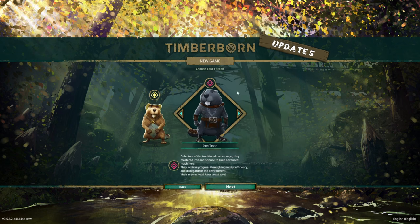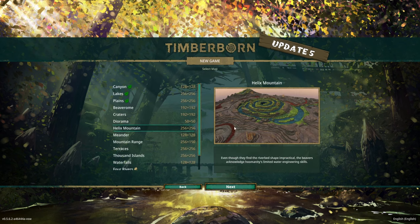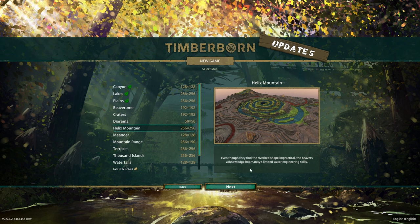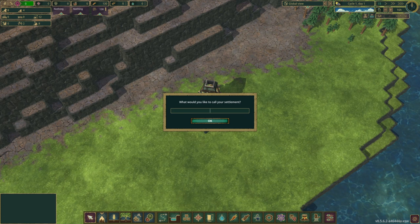So we're going to get into a new game. We're going to play as The Iron Teeth. And I'm thinking that we're going to play on Helix Mountain. It's a really interesting map. And as you can see, we've got the bad water being introduced. We're going to play on normal difficulty and let's get into this. I think that this is going to be a good playthrough to start out on. It's a game that we're all familiar with, it's a game that I'm comfortable with making videos on.